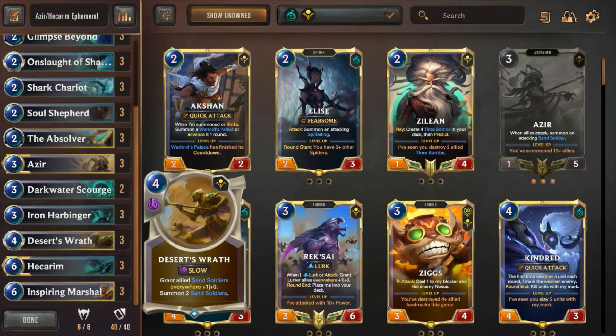Three copies of Desert's Wrath — a bit of a weird choice, a little suspect, but I like it because it makes Sand Soldiers into essentially better Spectral Riders, and gives me an immediate two Sand Soldiers if I'm desperate for an ephemeral unit to swing with. It stacks, so I don't care about seeing multiples. In a pinch I can use this to get a couple blockers out in that round.